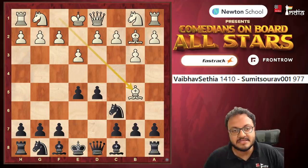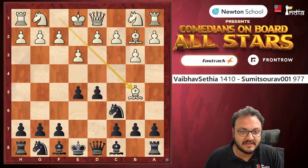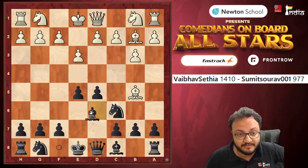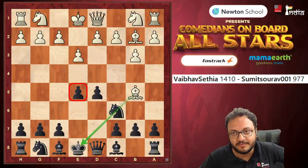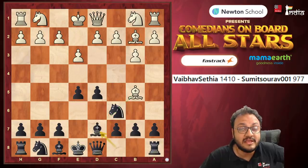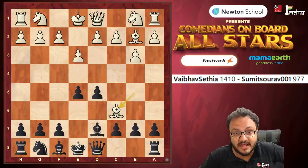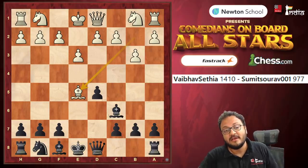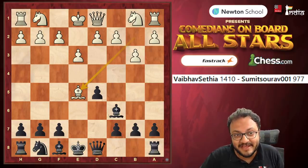It is important for Black to realize that the knight is pinned, so the e5 pawn is hanging. He should have just played Bishop d6 and defended the pawn. However, Sumit very quickly played Bishop d7, and after takes-takes, he lost the pawn on e5. This already was good enough damage done.